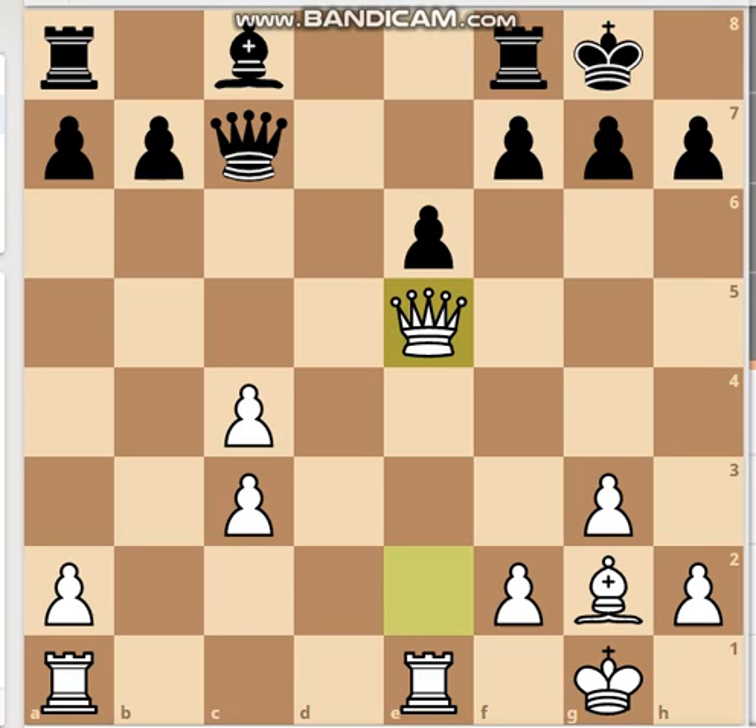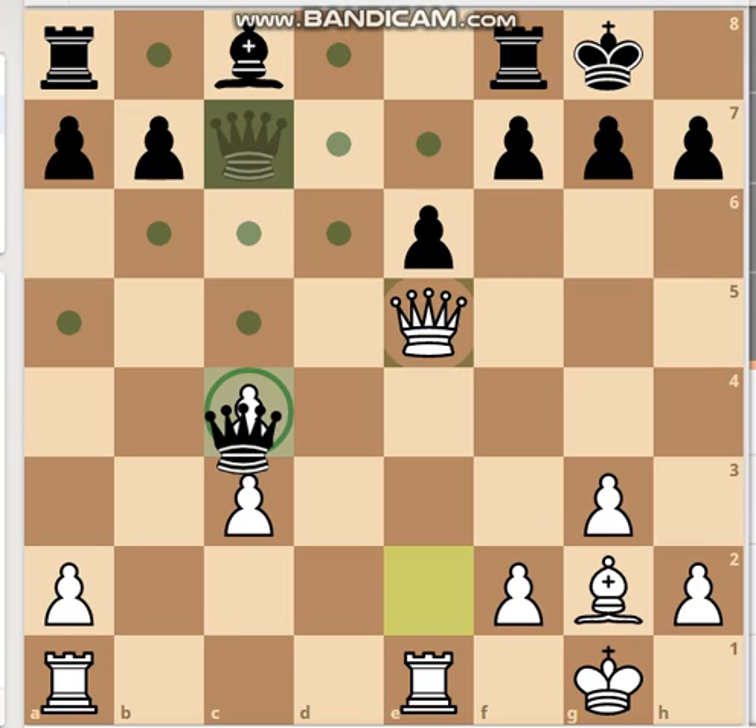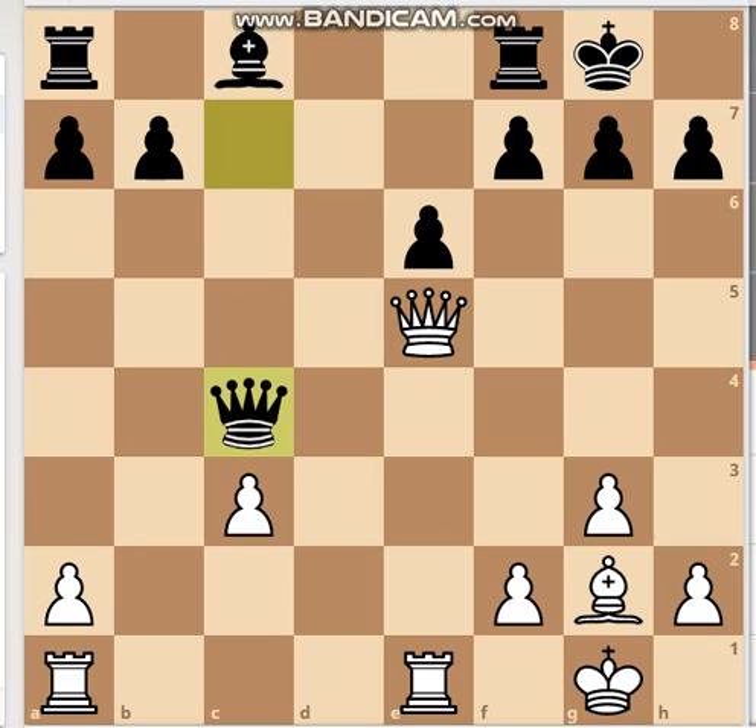After the exchange of queens, it's a very tricky situation because black can just capture the pawn on c4 and gain some material. It's pretty interesting — if black played queen takes c4, that leads to some significant options.